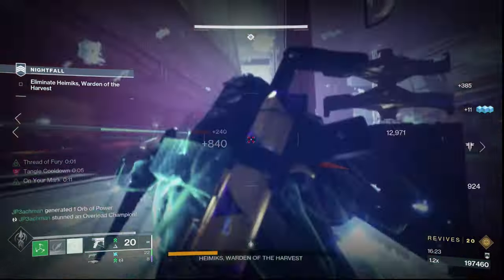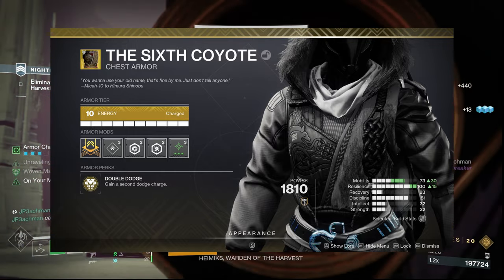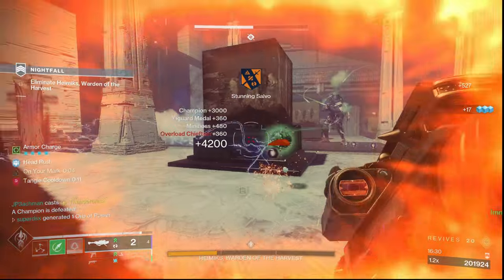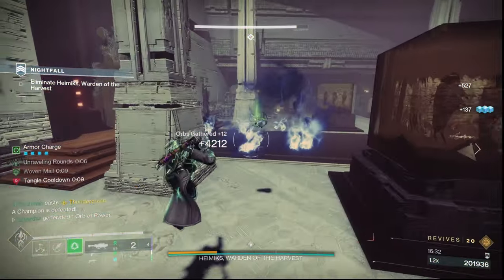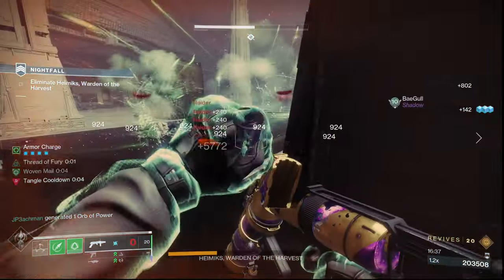The exotic armor we're using with this build is Sixth Coyote to grant us an extra dodge, which really helps in keeping ability uptime a lot higher. I tried to make this build flow as well with Star-Eater Scales for that nice Surge bonus, but it felt really lacking in ability uptime and ruined the gameplay loop for me.